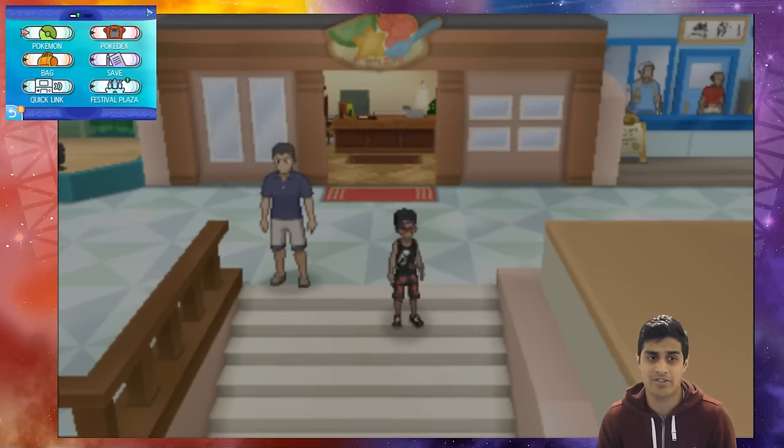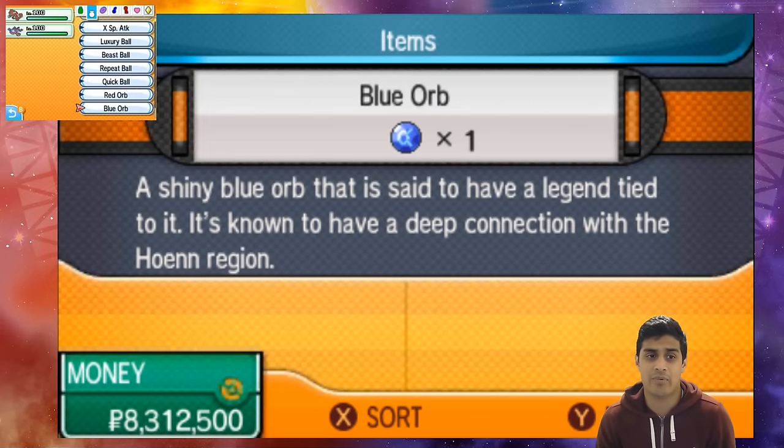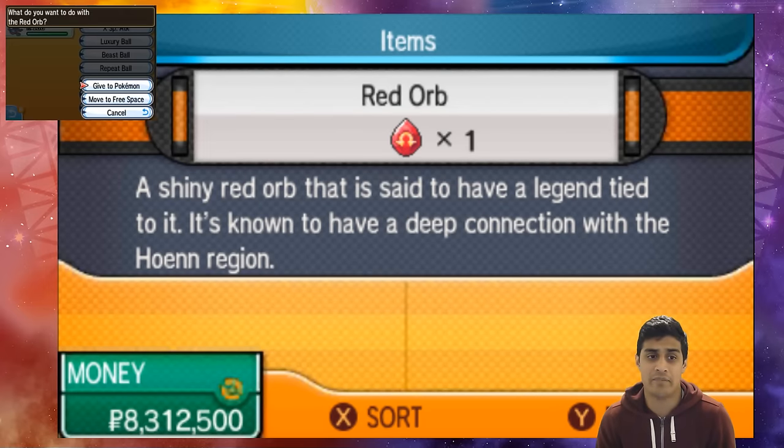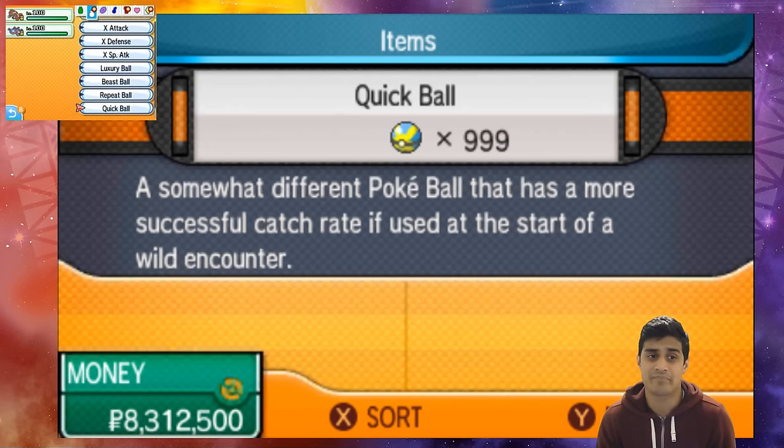We got our Blue Orb — she mentions it's for a Pokémon that rules the sea. Now we've got both lovely orbs. Go into your bag and equip them on your Pokémon right away: give the Red Orb to Groudon and the Blue Orb to Kyogre. Pretty simple.